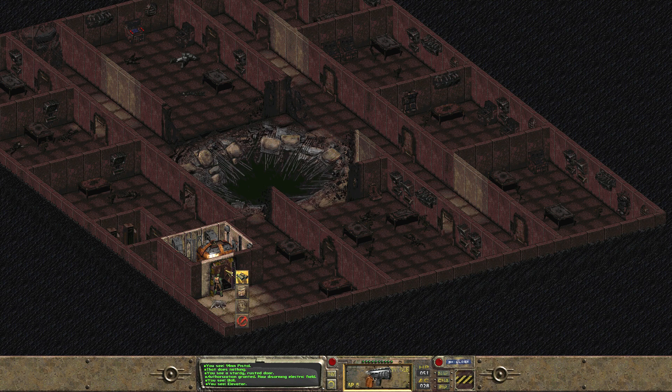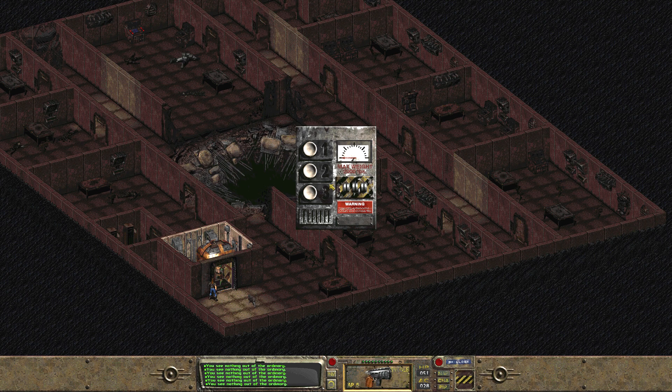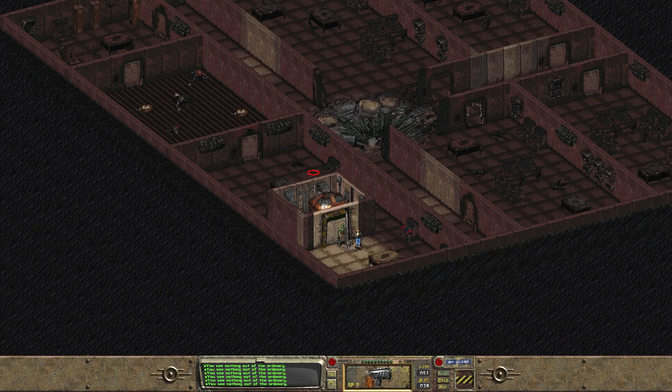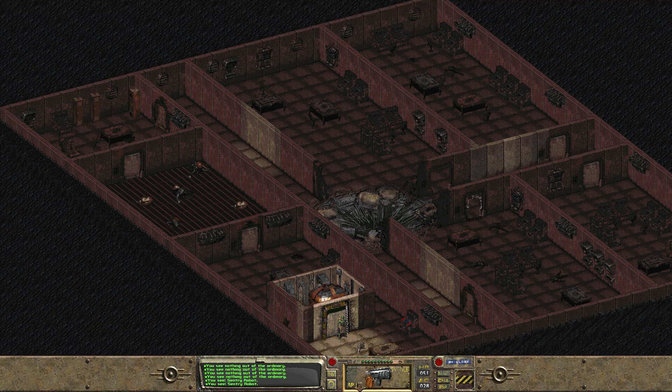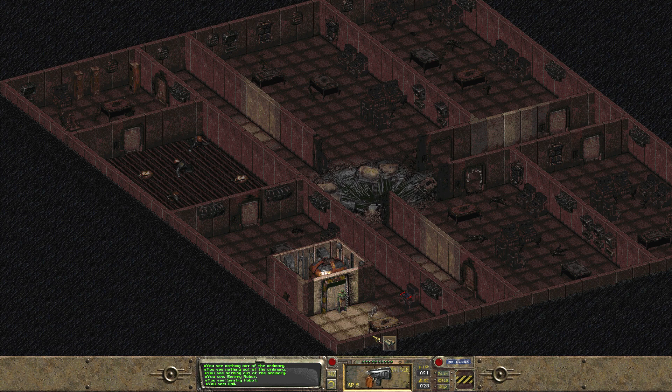Okay, so I believe we're on the first floor. Let's go to the second floor. It said level 6 is where the power can be restored. This is interesting — I have no idea what this place involves, ladies and gentlemen. Is this a protectron? This is kind of like a mystery that we're all solving together, which is really cool.